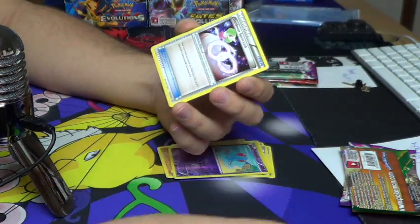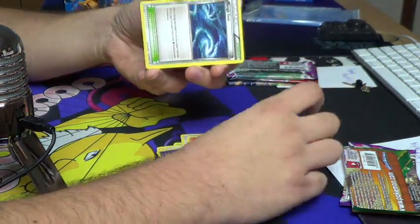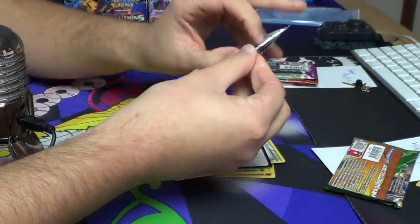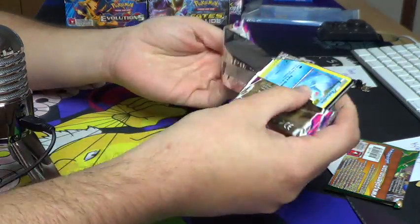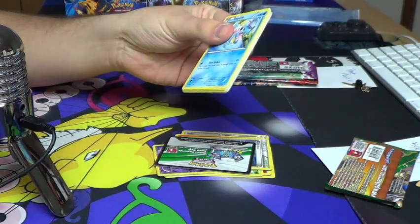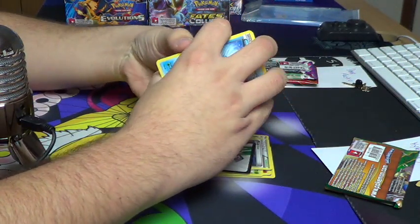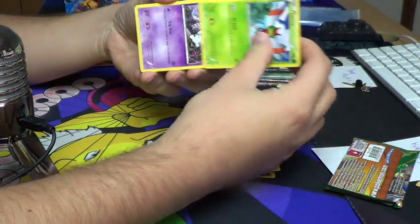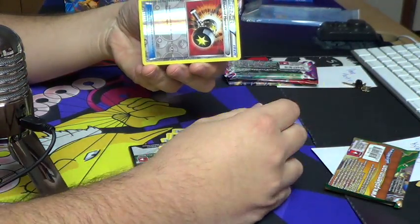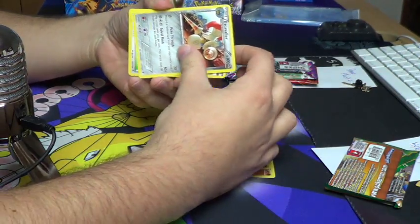Oh, I don't like blisters because you can't get anything good out of blisters - get out of here! Phantom Forces next. Kyle in the lead with three points out of the gate with the full art. The action is non-stop tonight - enhanced hammer reverse, the Escavalier regular rare.